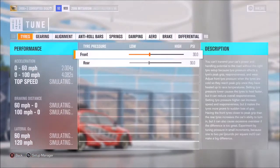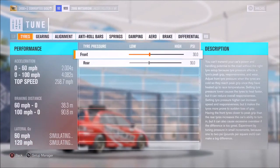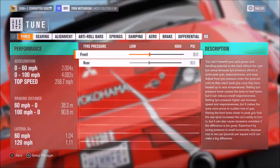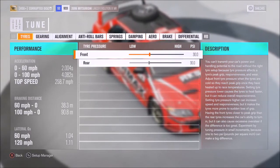Now, as far as the benchmark, it's fast. Of course it's fast — it's an Evo with 1,000 horsepower. Two seconds to 60, technically 4.1 to 100, and 259 flat out, which is pretty respectable for a car that isn't really designed for top-end speed.